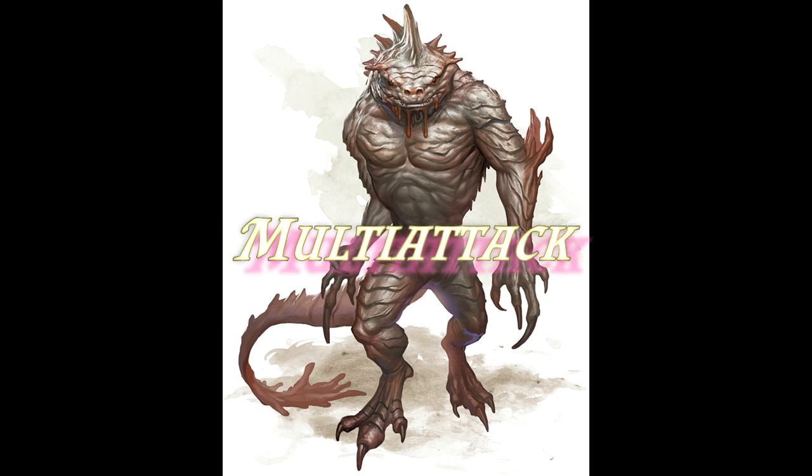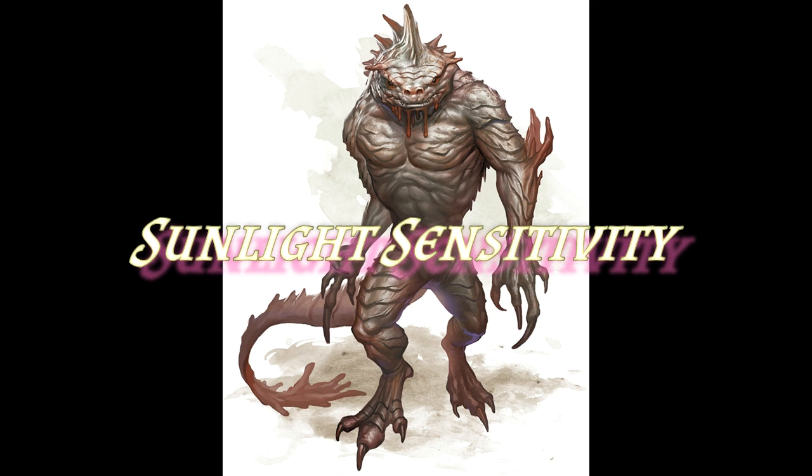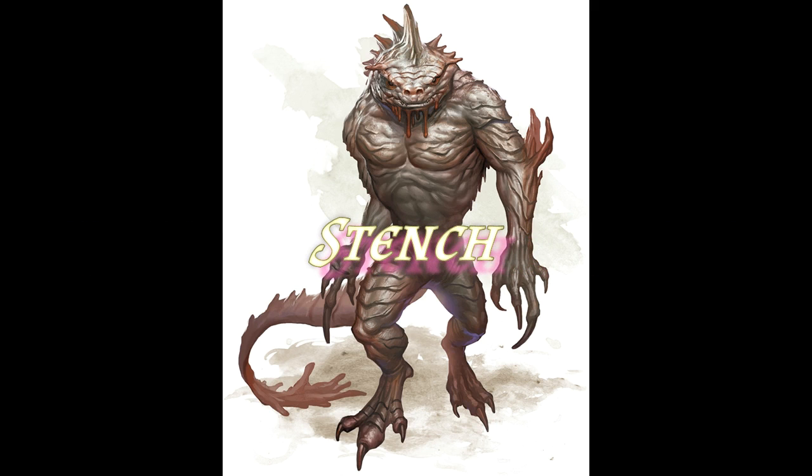Troglodytes are not complicated creatures - they use very basic tactics, so they're the kind of creature that actually rewards clever players for using tactics. They have sunlight sensitivity, so if you can draw those creatures out into a position where they're going to have that disadvantage, it helps to make the battles more tactical. For me, my favorite part of the troglodyte is its stench ability. Whenever a creature comes within five feet of it, it needs to make a Constitution check or become poisoned - it's bad enough having disadvantage on your attack rolls, but you also have disadvantage on ability checks as well. Theoretically, if a pack of troglodytes could stealth up behind a party, they could overwhelm them with their stench first, forcing Constitution checks, and any who fail would have disadvantage on their subsequent initiative roll when combat begins.